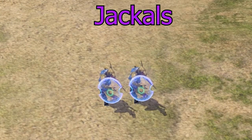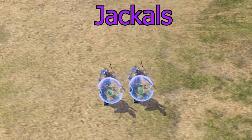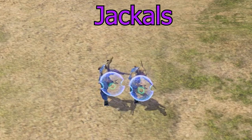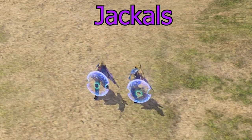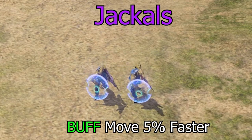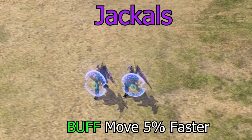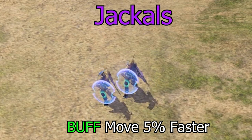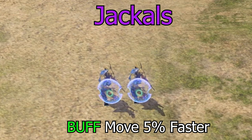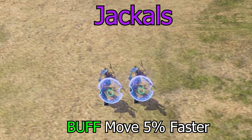Jackals — the sniper squad — I like a lot. They're a little slow but the unit is overall fine. They have awesome range and damage, great for clearing structures and handling covenant leaders. I might bump their speed up a very slight 5% to keep pace with other infantry we've been increasing. Other than that, jackals are great and don't need much work.